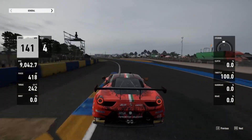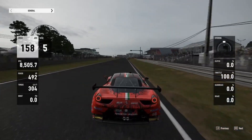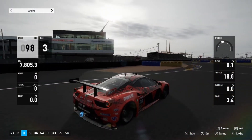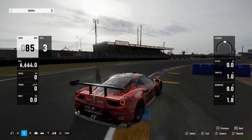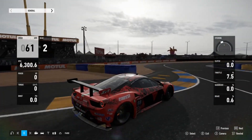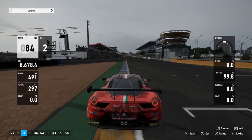Then the Ford Chicanes — this is one where I feel like there was a lot of time to be made in the Ferrari. Getting up on the kerb here, though not as much as you were in the Aston Martin. Taking as much of the kerb as you can, slight tap of the brakes, taking as much as you can there, powering through to the second chicane, then take as much kerb as you possibly can and power through to the end.